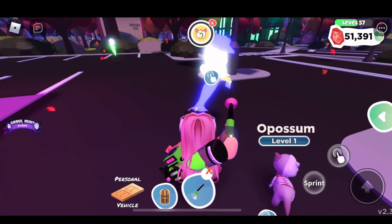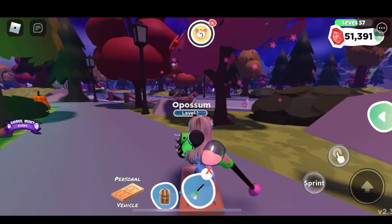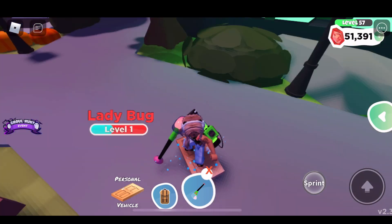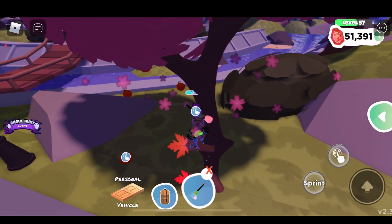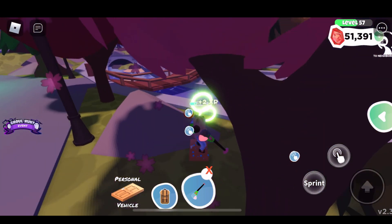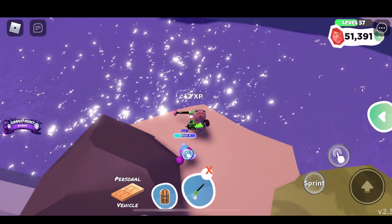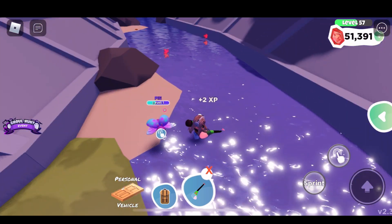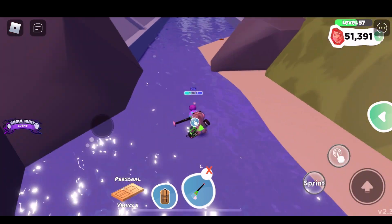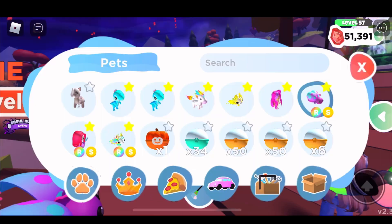Let's get our blaster out and get some more ghouls on our way to the wishing well. How many of you find it difficult when aging a pet — at a tree you have to change to the ladybug, at the wishing well you need the celebration dragon, and when fishing you need the mermaid. It's really hard to get those extra bonuses while leveling a pet. What are your strategies? Do you avoid the bonuses, stay in one place, or just swap as you go?